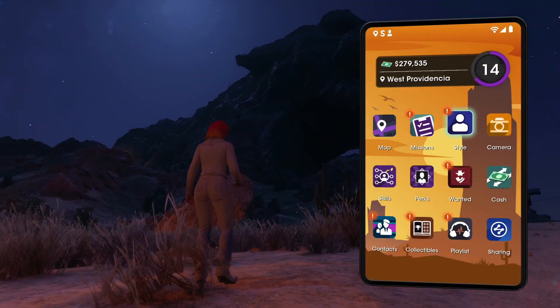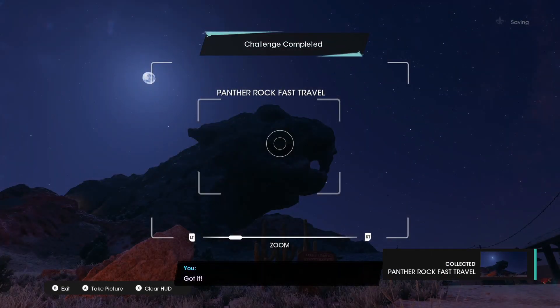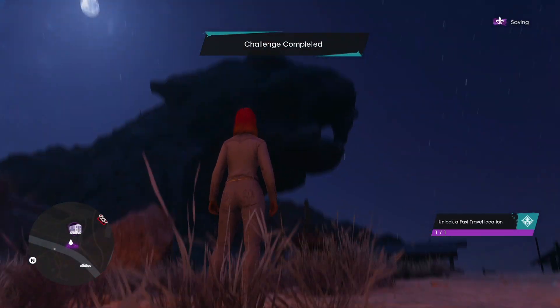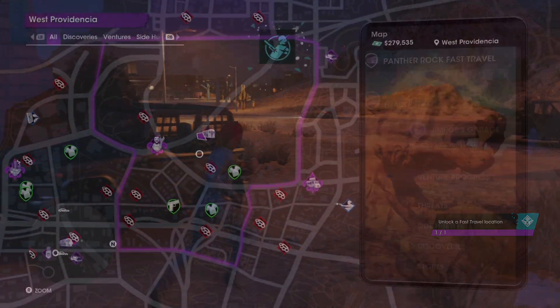First off, you want to take a look at the east area of the map, just below the middle point. There you will find the Panther Rock, which trust me is quite obvious once you get there to find.